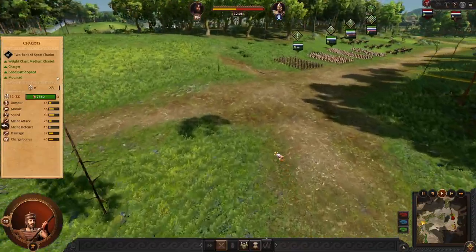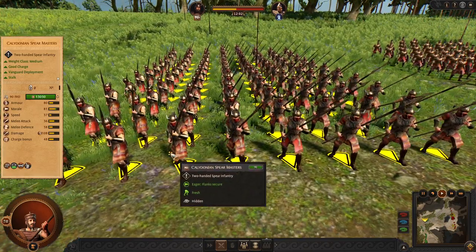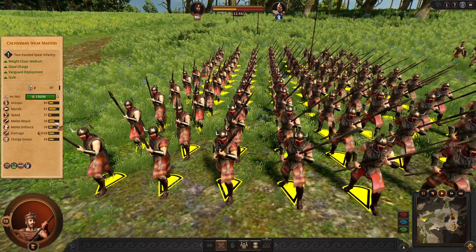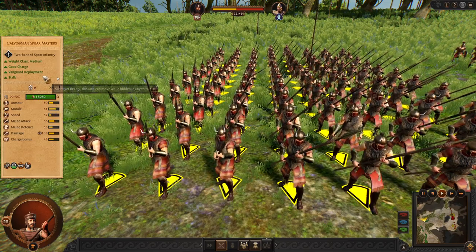Now let's move to the late game units. Maybe you remember the Odysseus meta runners — these guys are slightly better because they have more charge, more offensive capability, and much more HP per model. So these guys are viable.